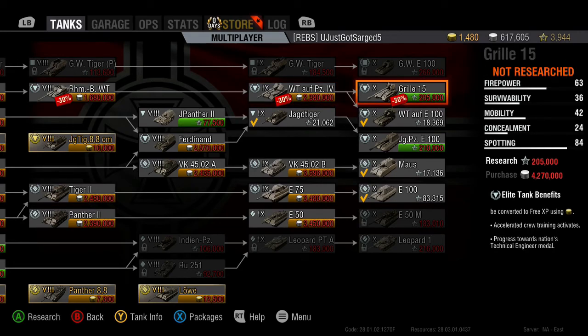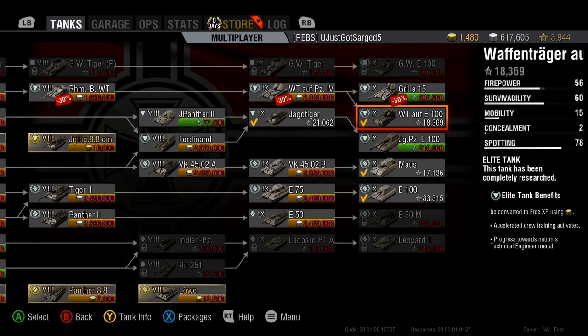My initial thought was that it would replace the Waffenträger E100 like it did on PC, but I got some comments on the Wednesday video that it was not — it was just gonna be added along with it on the same line. So here we are, 205,000 experience away from the Grille 15. The good news is the Waffenträger E100 is still in the game, so enjoy your overpowered beast ladies and gentlemen.